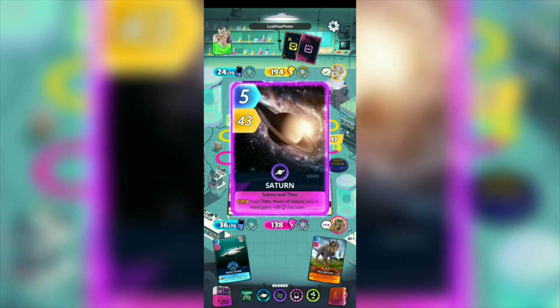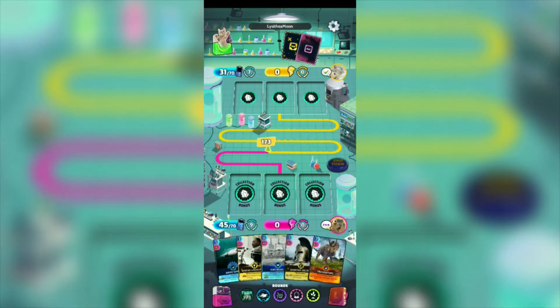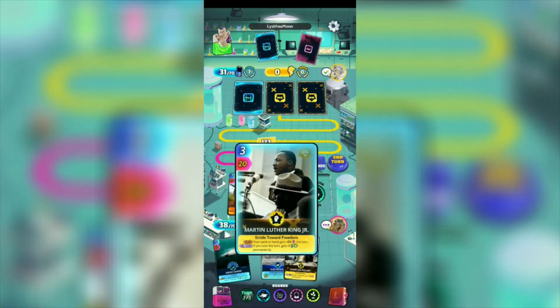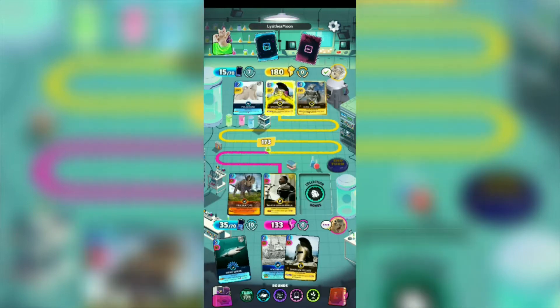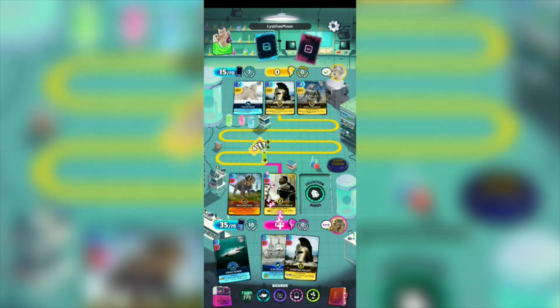Our opponent has 194 plus 20 — 214. We have the disadvantage and I think we're gonna be losing this round. But that's fine as long as we can gain more energy cost, because in the next round we might have a problem if our energy cost is very low. I'm just gonna be using the Triceratops for plus 10 to all cards, and Martin Luther King Jr. for plus 20 to all cards. We have 133, our opponent has 180 plus 54 — 234. We're not gonna be using all combos, but we'll try to win in the next round.